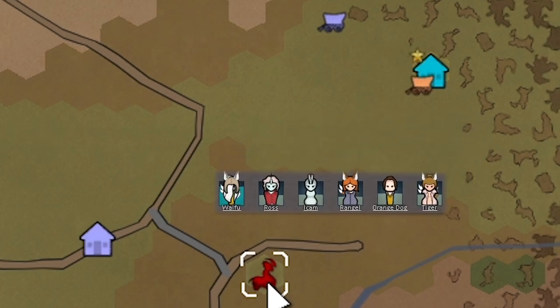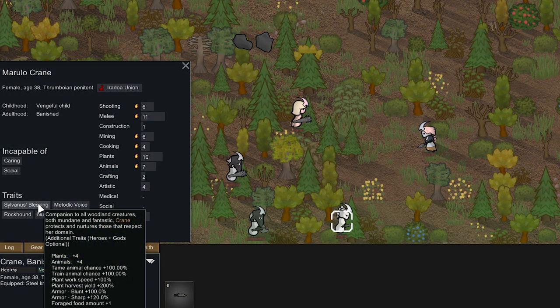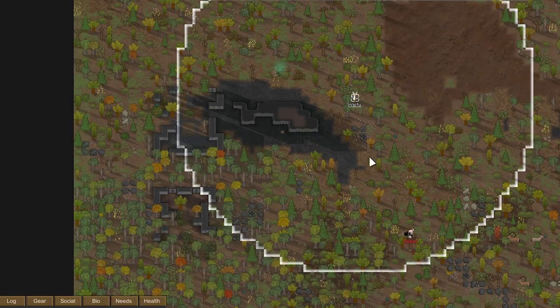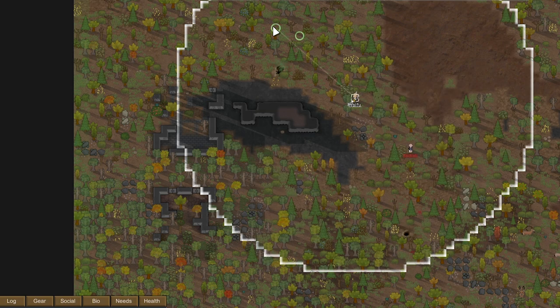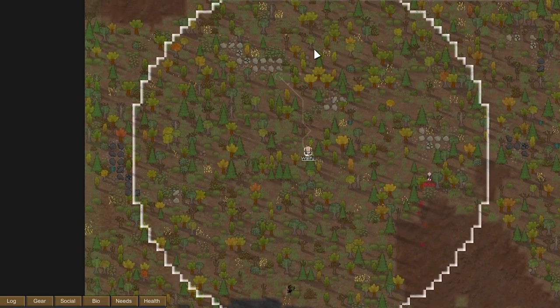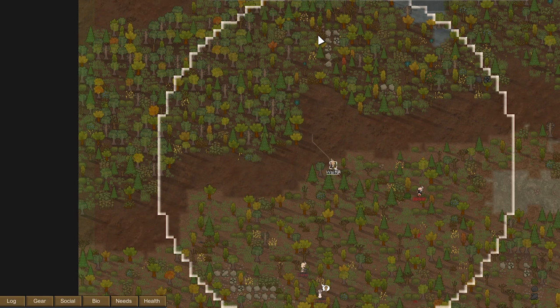To test our strength a bit we sent our caravan — which has been chilling outside base with all our high-value people — down to this Thrombonian colony. And lo and behold, they have a Thrombonian with a legendary trait. Her market value is 36,000. She's really good with plants and animals: 100% more plant work speed and 200% more plant harvest yield. We're going to try to capture her alive. We're having Waifu come out here, and we'll start shooting at these guys.